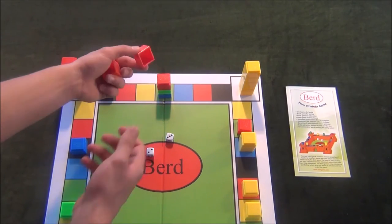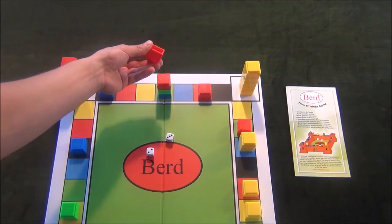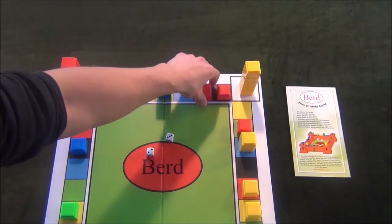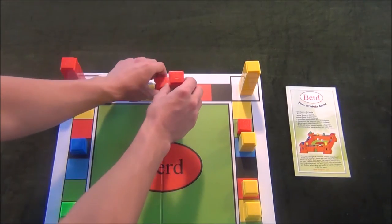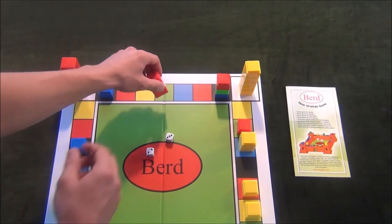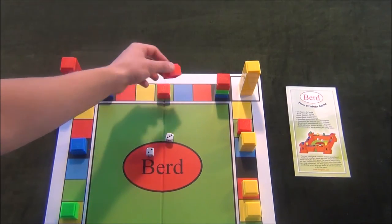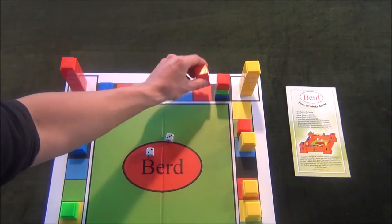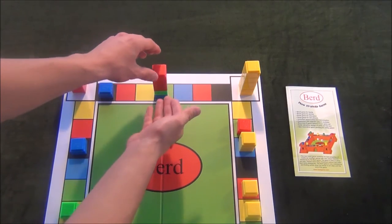For instance, you could move one red token two spaces and one red token three spaces. Or you could move one unprotected tower three spaces and one token two spaces. You could even split the captured tokens at the bottom amongst the pieces that are moving.